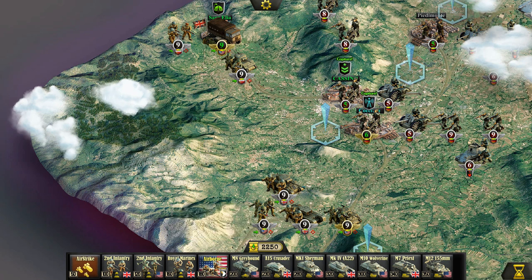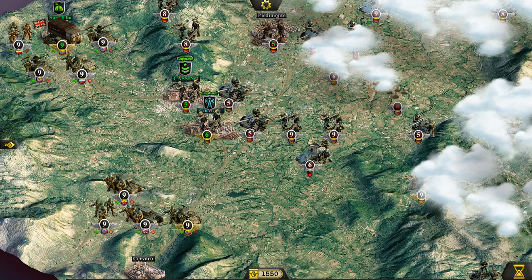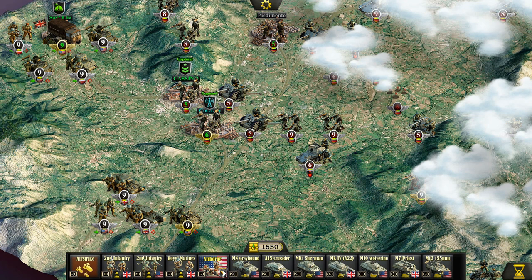We also have requisition points from the last battle, and I'm going to use them. I love these airborne units — we'll have to use these; we can get behind enemy lines once we start attacking and do some additional damage. I'm also going to get an M12 155mm artillery piece — I'm going to get two of them, as a matter of fact, because we're going to need to soften the enemy up if we want to break through Monte Cassino.